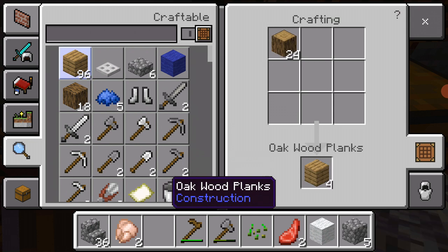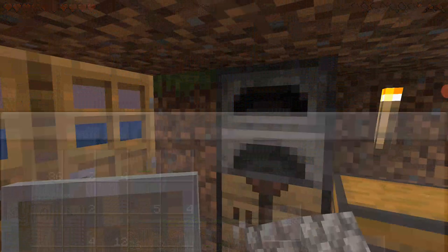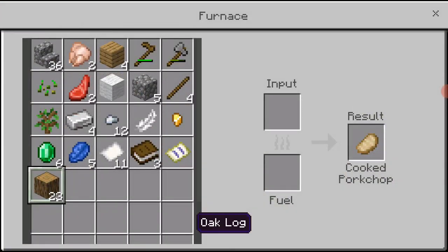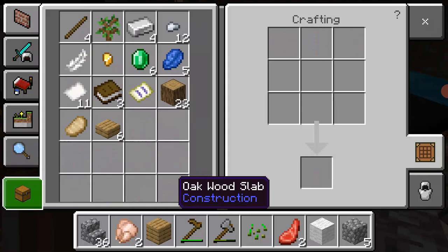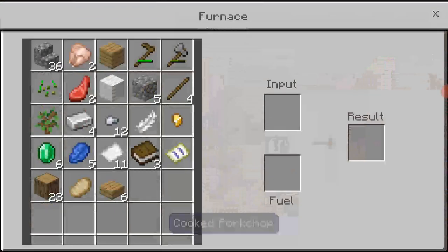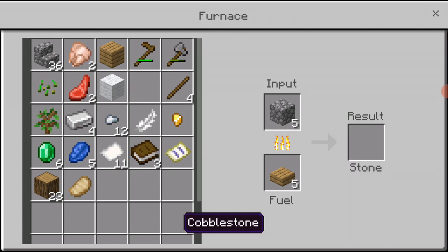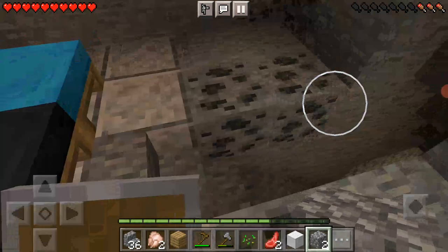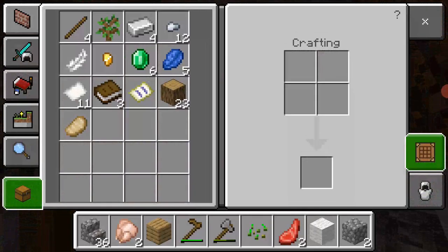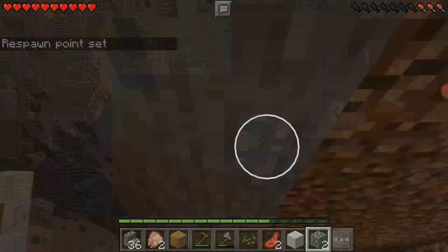First I'm gonna make some — I'm actually gonna put some food here. I'll make these into slabs, I'm going to put some of this into the furnace, and I'm thinking a diorite floor would be nice. I'm just gonna sleep.